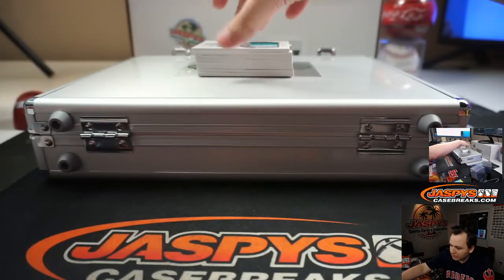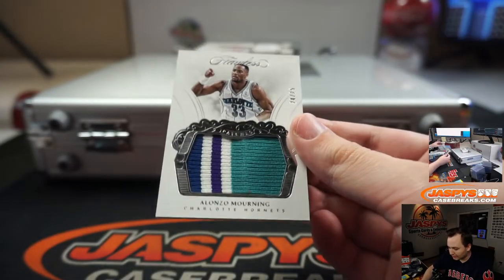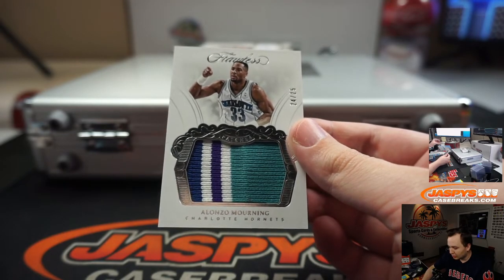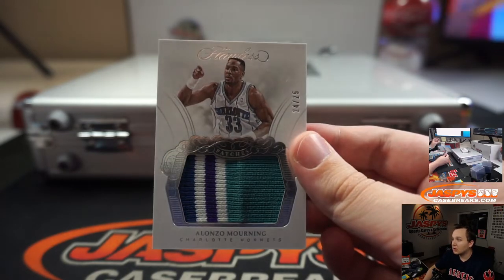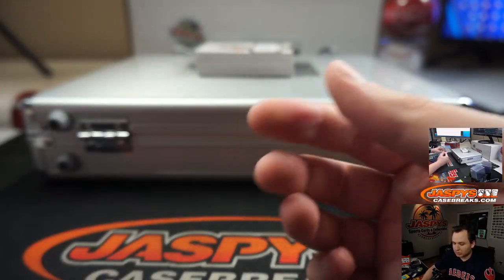Nice inscription in there. We got number 25, Alonzo Mourning. Look at that — 1, 2, 3, 4 color jumbo patch in there. Very nice. 24 hitting high number — Zach with that one. Zach on the board with 24.